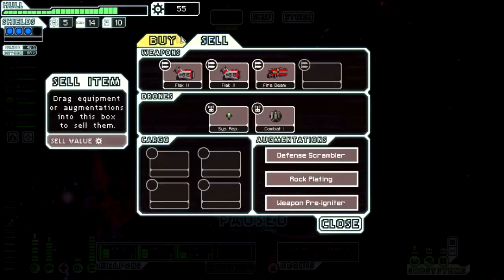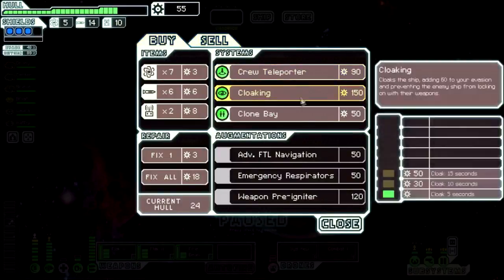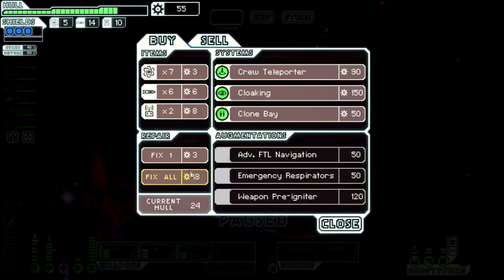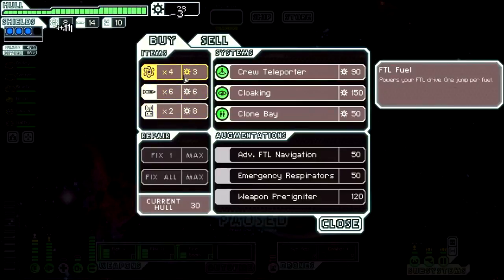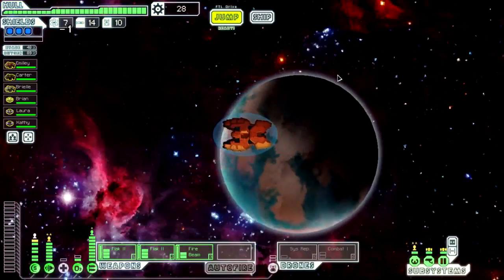There's nothing at the store I really want to buy anyway. Let's repair, get some fuel — not too much, I don't think I'll need too much — and let's get to jumping.